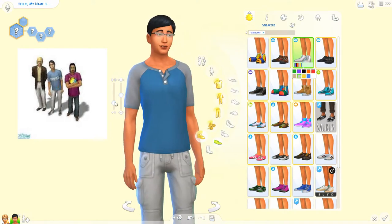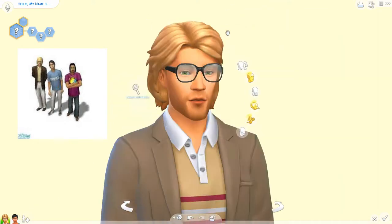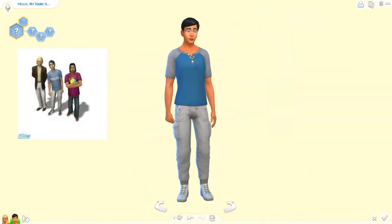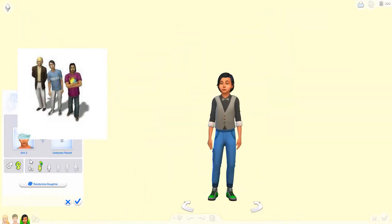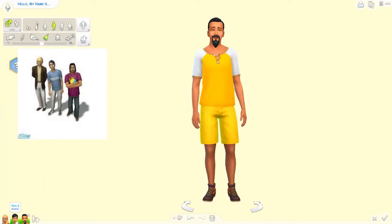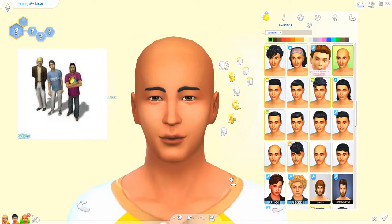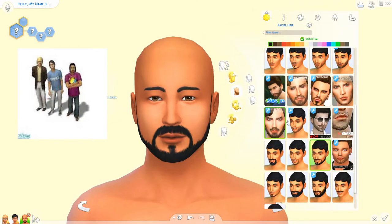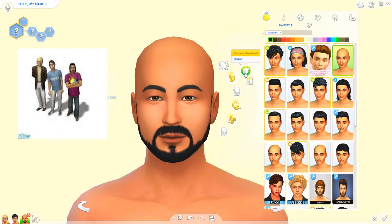Also, when you start the game, Vidkun — the blonde we just made — will also get impregnated after being abducted by aliens if you direct him to use one of the telescopes when you first start playing the household. So potentially you could have two of these brothers pregnant with alien babies.